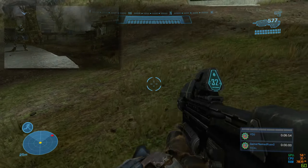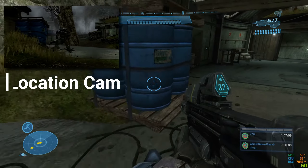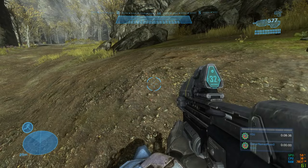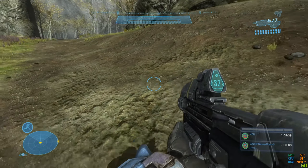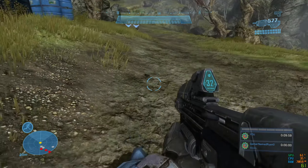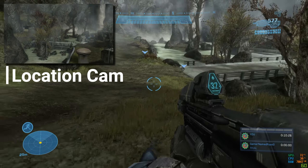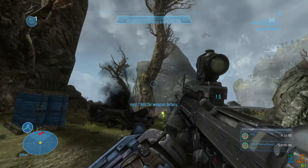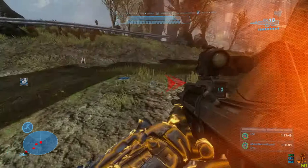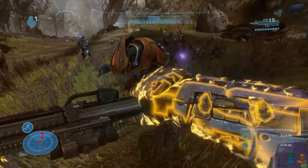I got my first kill by shooting a skirmisher with the assault rifle, then did some more running to a small area and killed a few enemies. I tried to walk past the next encounter — you can skip it — but ended up getting lost and walking in a circle before correcting myself and circling back to where I was supposed to go.